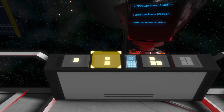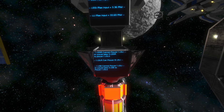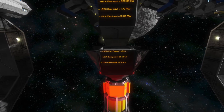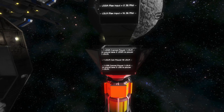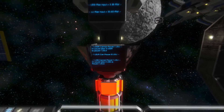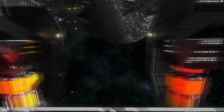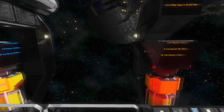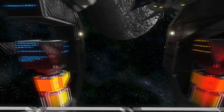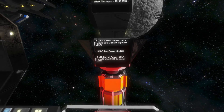Finally, large ship large thrusters — this is where it gets interesting. A large ship small reactor cannot power a single large ion; it would take about three small reactors for just one. It can power one large hydrogen, but it cannot power a single large atmospheric — that takes about two small reactors. A large ship large reactor can power eight large ions, 30 large hydrogens, or 18 large atmospherics. A large ship battery cannot power a single large ion — it takes about three batteries. It can power one large hydrogen, but needs about two batteries for a single large atmospheric.